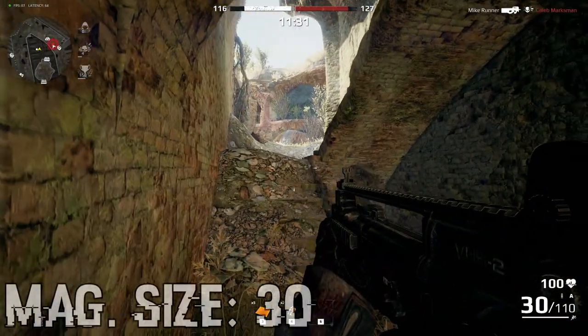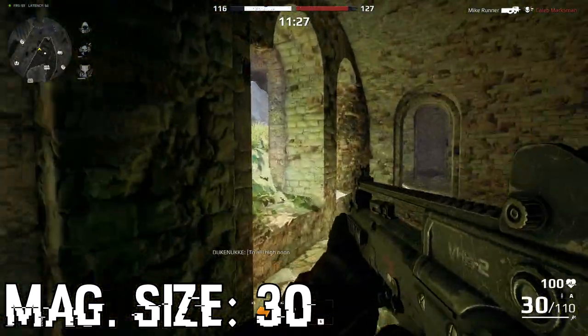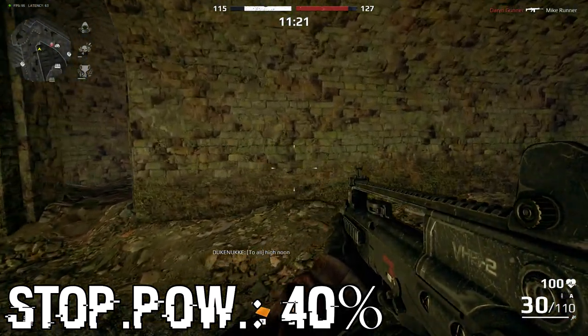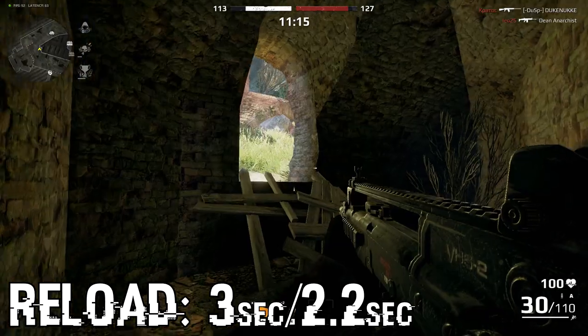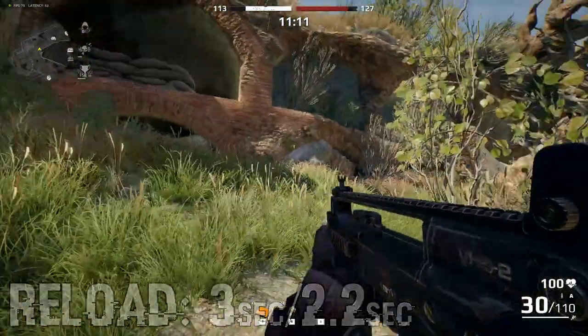If you're quick enough. Magazine size of 30 is extremely bad, since you're going to get through your ammo before getting a kill streak of 15. The stopping power is 40%, which means the person you have on sight is dead when you pull the trigger. Reloading might be a problem — it takes 3 seconds to reload fully, but 2.2 seconds if you have a few bullets still inside.